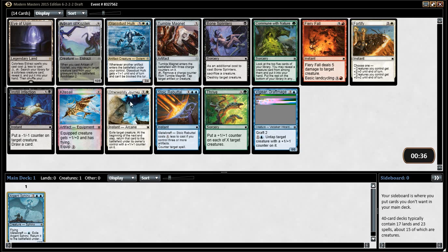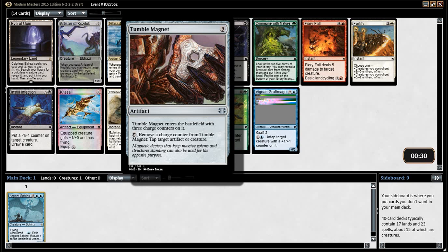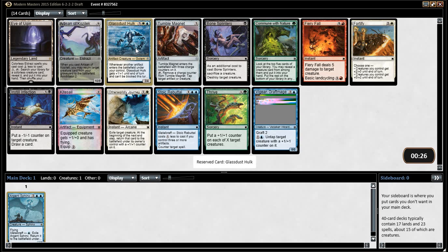The queues only just went live literally 45 minutes ago, so it's bound to have some issues. Tumble Magnet's very good in artifacts. I feel like we just want the Glass Dust Hulk, though, right? I mean, I guess this isn't unplayable — single blue cycle is pretty strong.